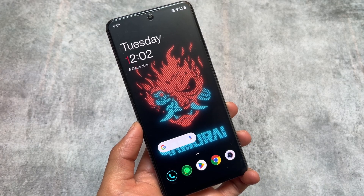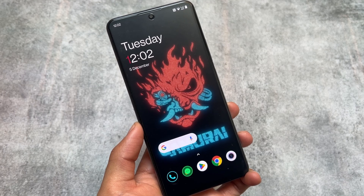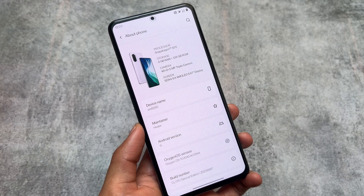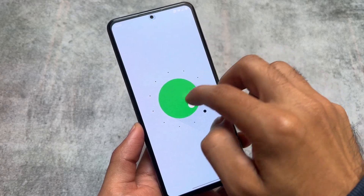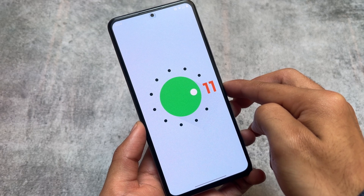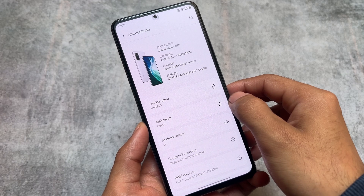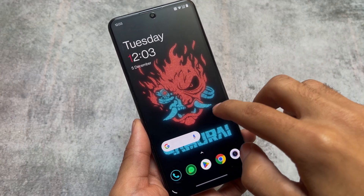The best software experience I've ever had was with OxygenOS based on Android 11 — this is the Cyberpunk Edition. This is a ported ROM for my device, the Mi 11x. I'm not going to talk about what's working or not working; this is just about my experiences and things I found so useful. If you've ever used OxygenOS 11, you'll definitely miss these things.